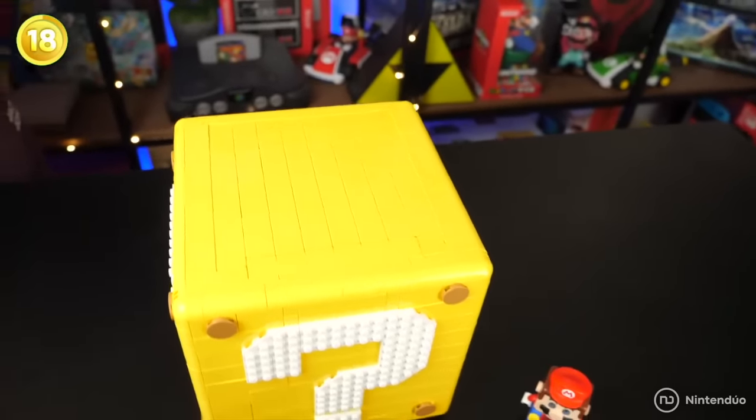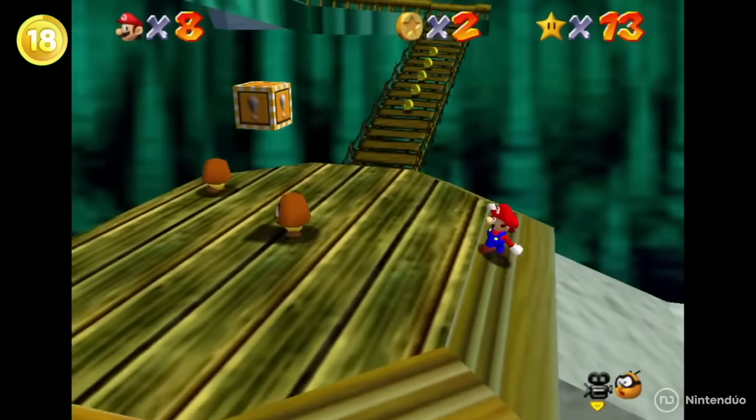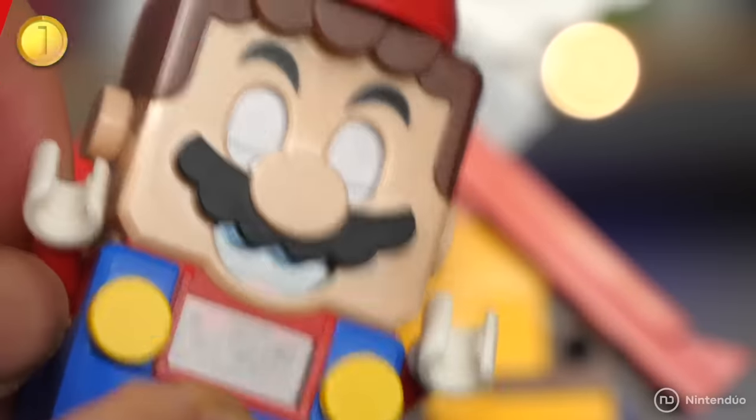There's an existential inconsistency with the LEGO Question Mark Block set. This set contains the worlds of Super Mario 64, but the most absurd thing is that precisely in that game there are no question mark blocks in its worlds — there are exclamation mark blocks where we can find items, but no question mark blocks.